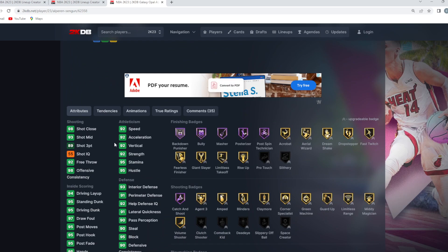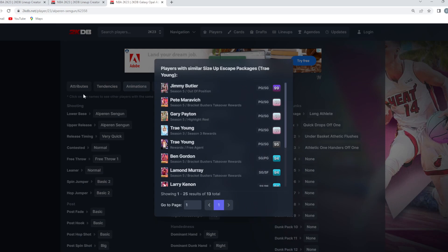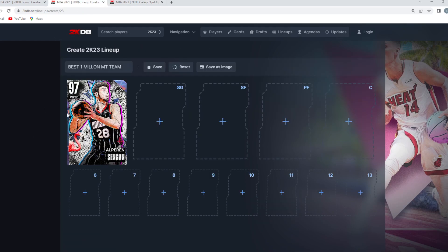Stats and badges-wise, he's got Hall of Fame Clamp Breaker, Quick First Step, and Unpluckable on a six-foot-ten point guard. But the craziest thing about this card is they gave him the Trae Young Escape, which is easily the best escape in the game. He's also got the Kyle Lowry size-up, Damian Lillard behind-the-back, MJ dribble style, and the Sangu release on very quick timing.